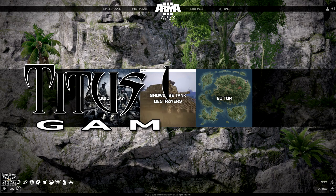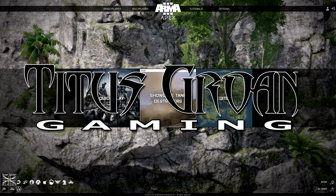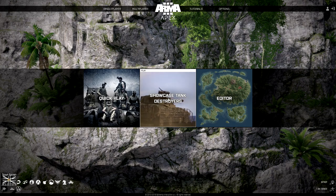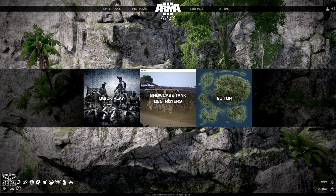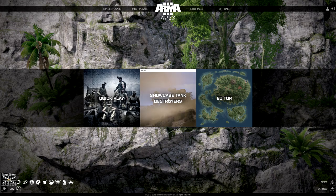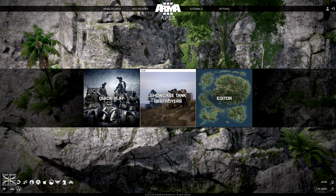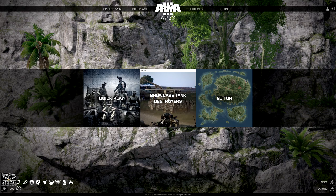Hello everyone, welcome to episode 5. In this episode we're going to be dealing with insertions. For example, at the beginning of your scenario you might want to have your player parachuted into an area from a plane. Or maybe you want to have him get into the passenger seat of a heli, the heli then fly to another area, land, drop him off and then fly back to the beginning point. That's what I'm going to be teaching you how to do in this video.